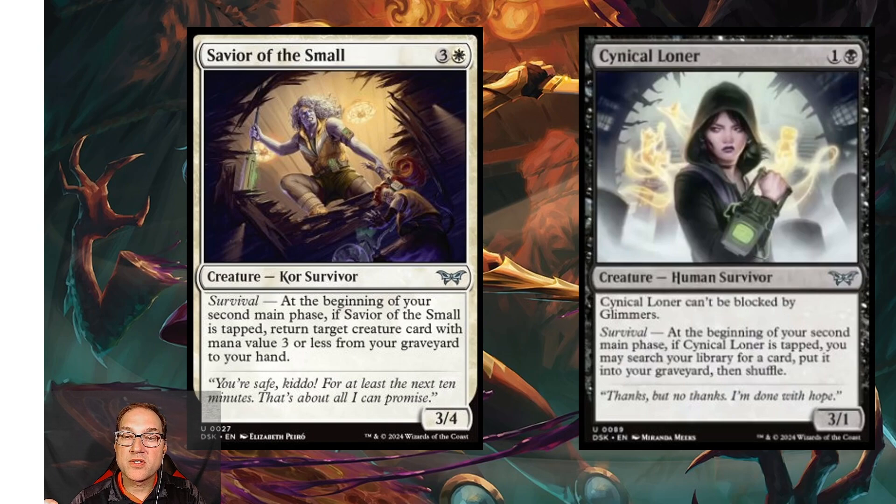Next we have Cynical Loner — for one and a black mana you get a Human Survivor that's a 3/1. Cynical Loner cannot be blocked by glimmers. Its survival ability: at the beginning of your second main phase, if Cynical Loner is tapped, you may search your library for a card, put it into your graveyard, then shuffle. In a graveyard strategy, you can use this to set up reanimation targets, giving it standard playability in the right reanimator build.